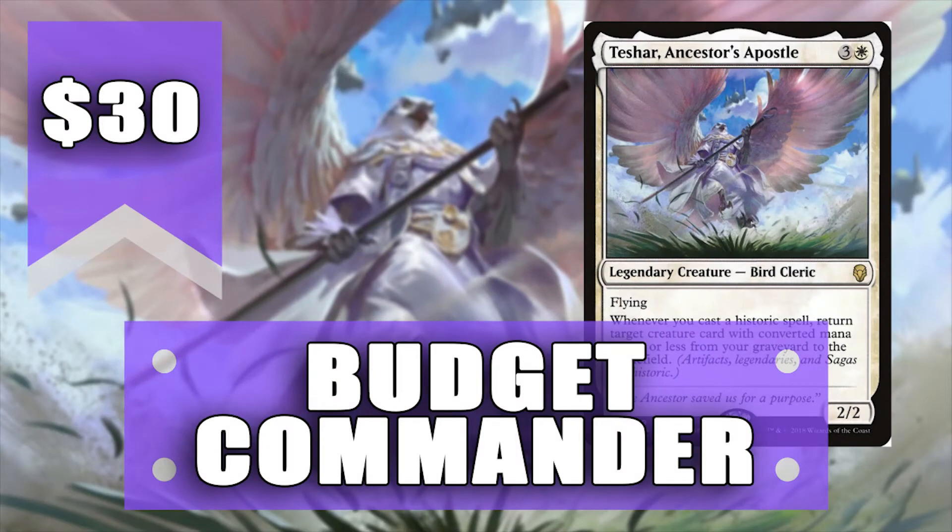Hello and welcome to a $30 budget Commander deck. This deck is really cool — it's mono white and Teshar is our commander. Surprisingly it's super powerful; it's like Sun Titan on a stick.